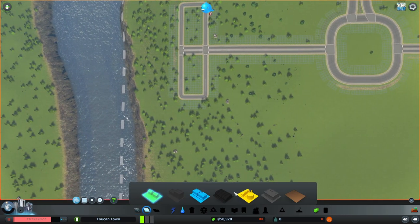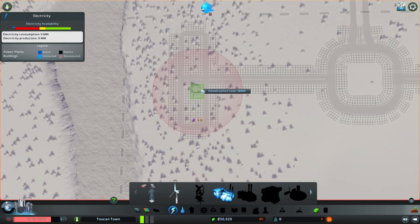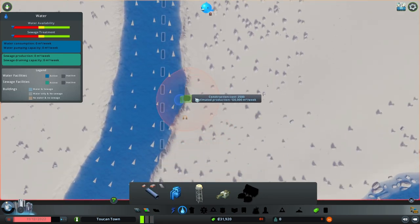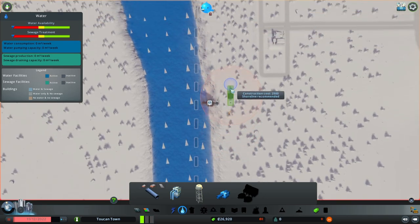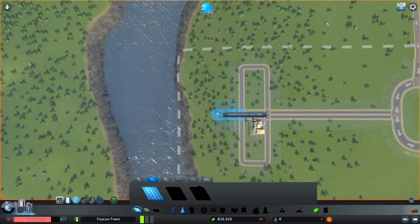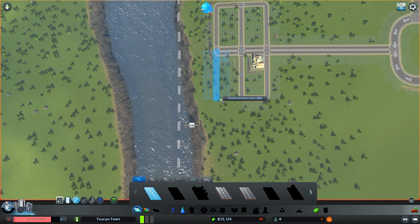I'm gonna make the power plant here — actually, no, like this. And I'm gonna make the water pumping station down here and the sewage exit up here.